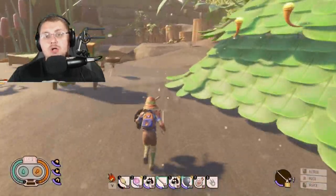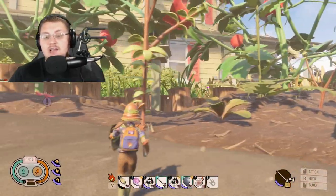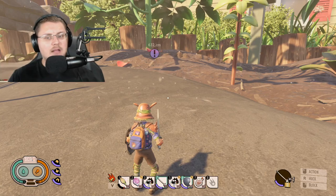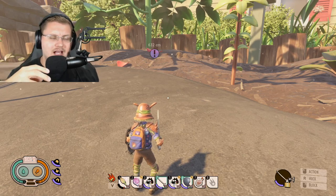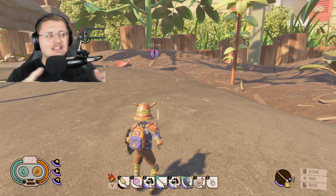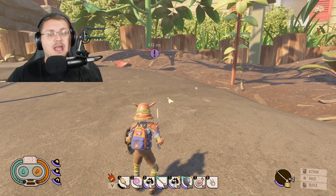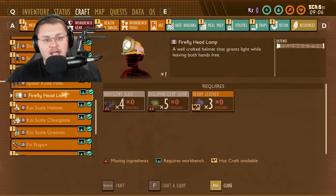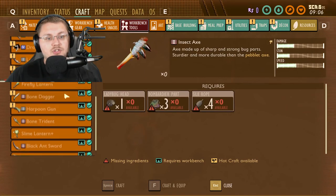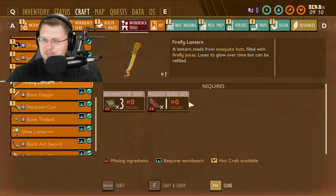That's some of the new stuff regarding black ant gear that's coming to the game — I'm very excited to see and use it. But while we're talking about future content, I also want to discuss the dragonfly slayer, some boxing gloves being added, and something I mentioned before that isn't in the game yet but is coming later. That is the firefly lantern — we already know about the firefly headlamp, but there's also a workbench tool called the firefly lantern.